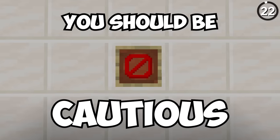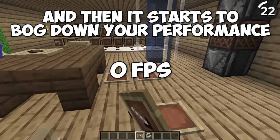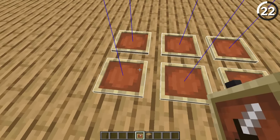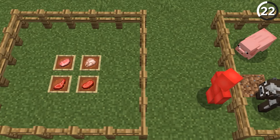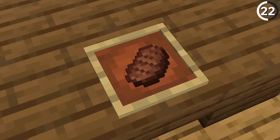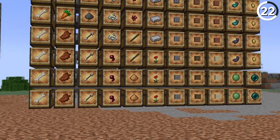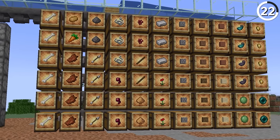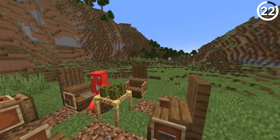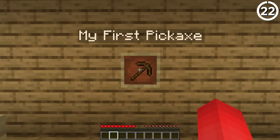Item frames are great, but you should be cautious. When you're decorating with these, it's very easy to have too many, and then they start to bog down your performance — these are counted as entities in the code. Every item frame you place is basically as if you're adding a new mob. This small eating area alone uses 16 item frames, so picture how many you're using to line your whole storage system. I'd take that as a reason to use them as sparingly as possible — that way whenever you do use them, it'll be even more special.